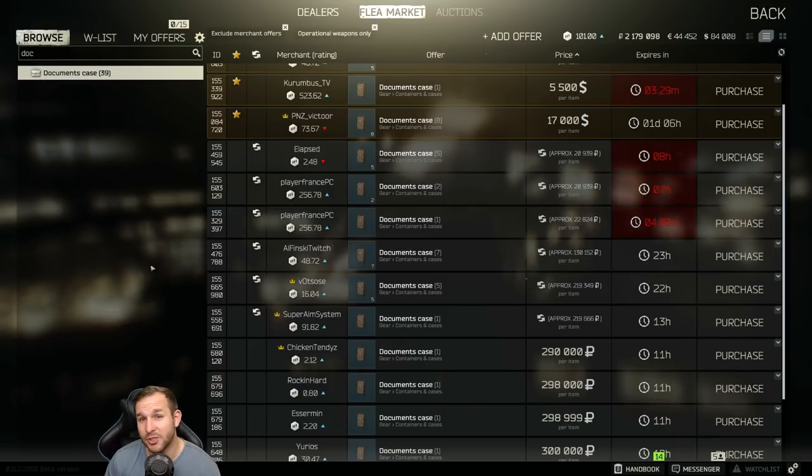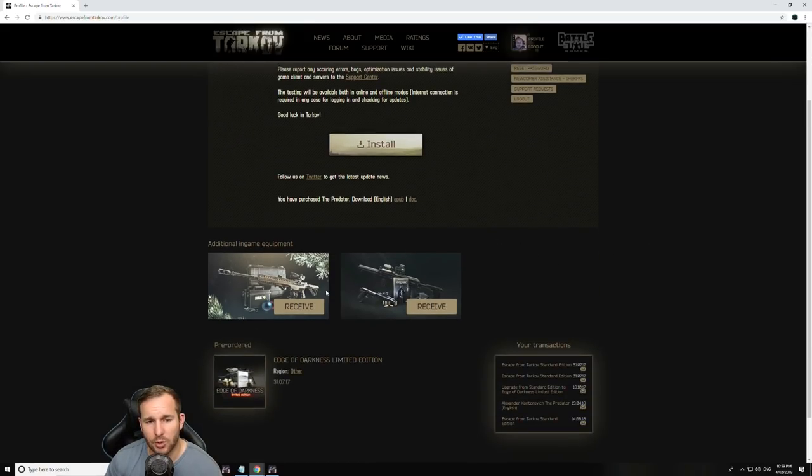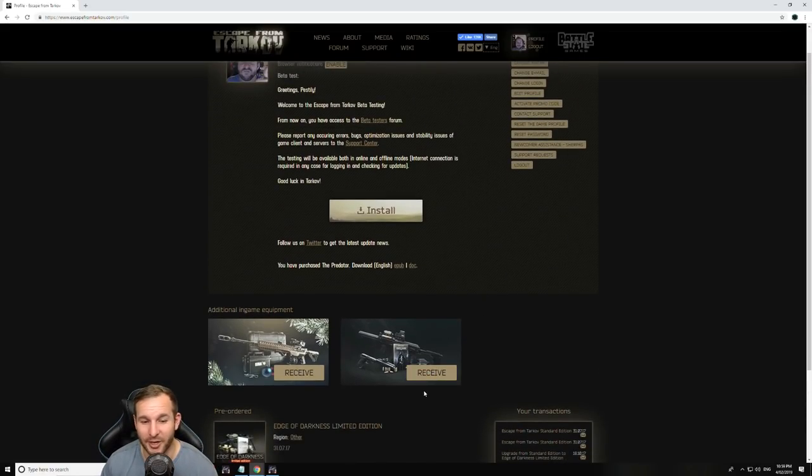If you purchased the game before around the 29th or 30th of December, you can claim a Christmas bonus by logging into your account via the top right-hand side. This bonus resets every wipe, so you can claim it each reset. My bonus includes an AKS-74UB and a pistol because I purchased the book.